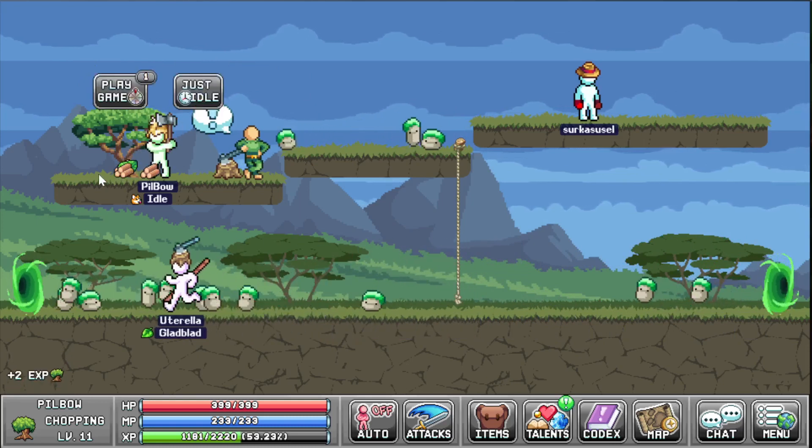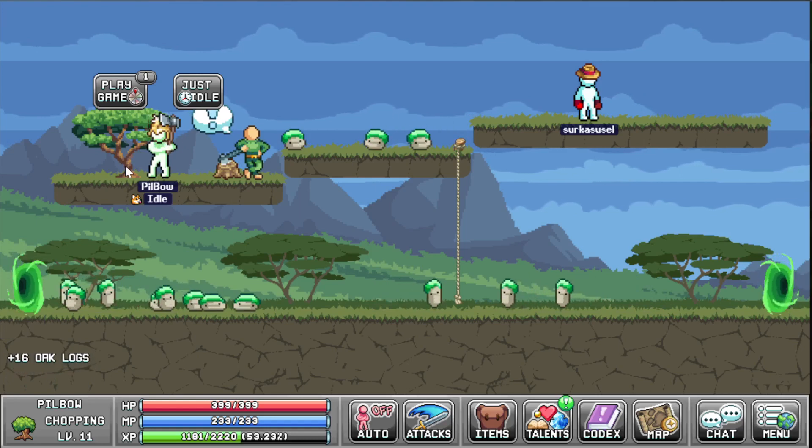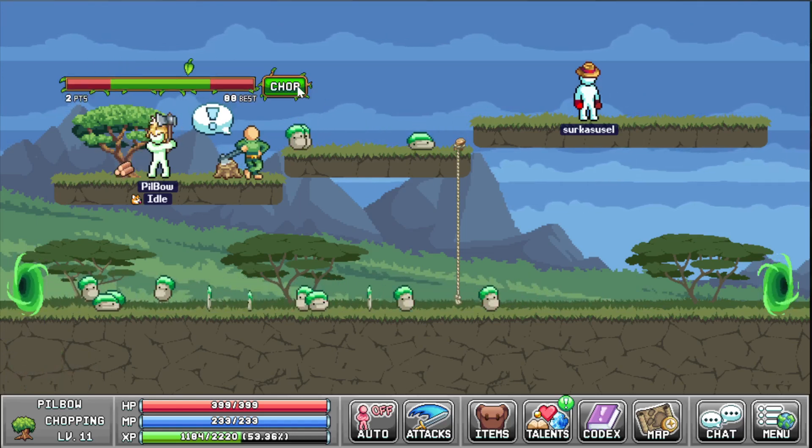Oops, probably shouldn't look at the button while I'm clicking. So yeah, there you saw how you lose — if you hit the red area you lose, so you want to click in the green.